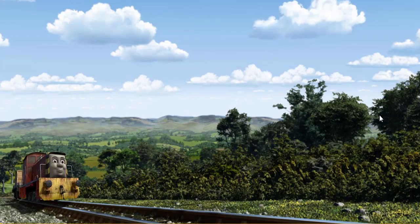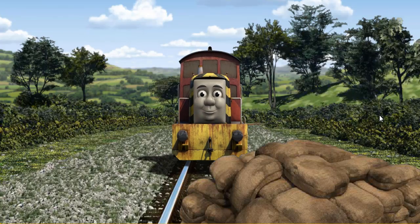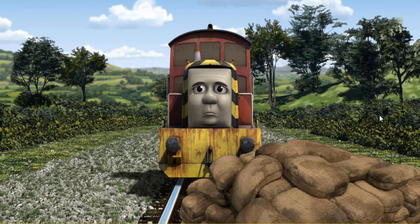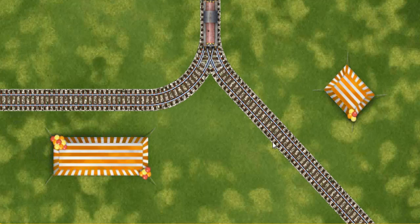Salty went through the countryside. Suddenly, the tracks were blocked. Salty had to stop. He would have to go another way. Show Salty the track that goes nearest to the shortest tent.